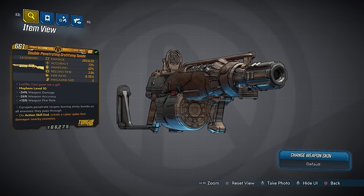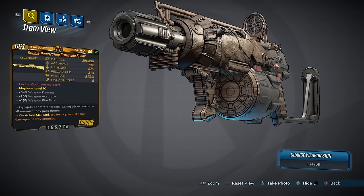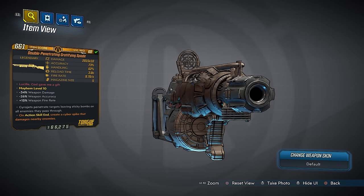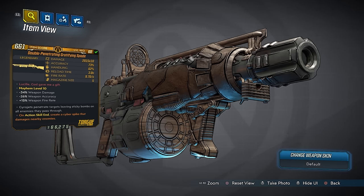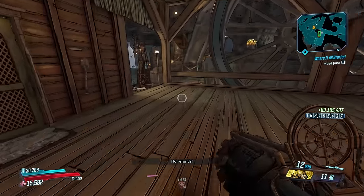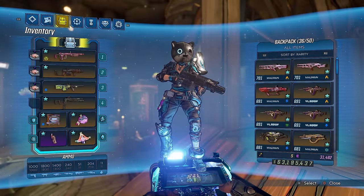The red text says 'Lucille, God Gave Me a Gift' — a direct quote from Mystery Men, a really hilarious movie about a band of oddball superheroes. This is a reference to one of those heroes named the Shoveler, whose superpower was that he could shovel really well. Additional stats: negative 34% weapon damage and negative 26% weapon accuracy are already factored in, plus 15% weapon fire rate. What this thing says it does is gyro jets penetrate targets, leaving sticky bombs on all enemies they pass through. So if you line up a bunch of dudes and shoot through them, all of them will get sticky bombs applied.